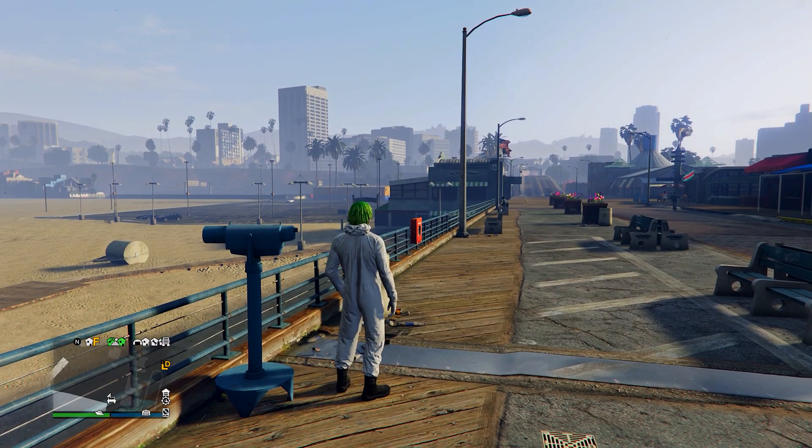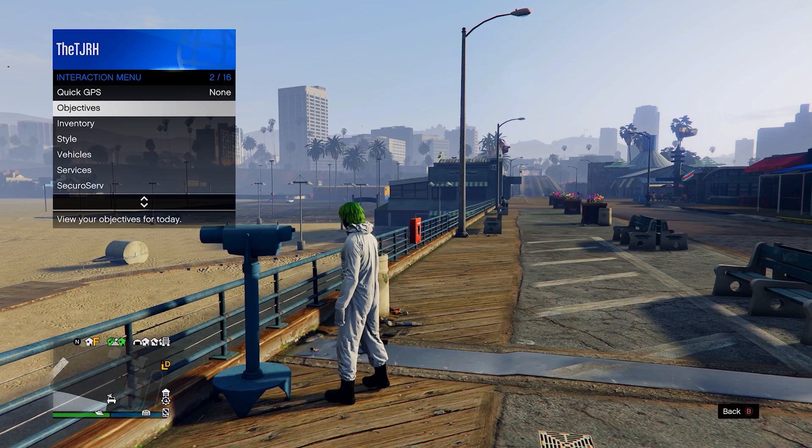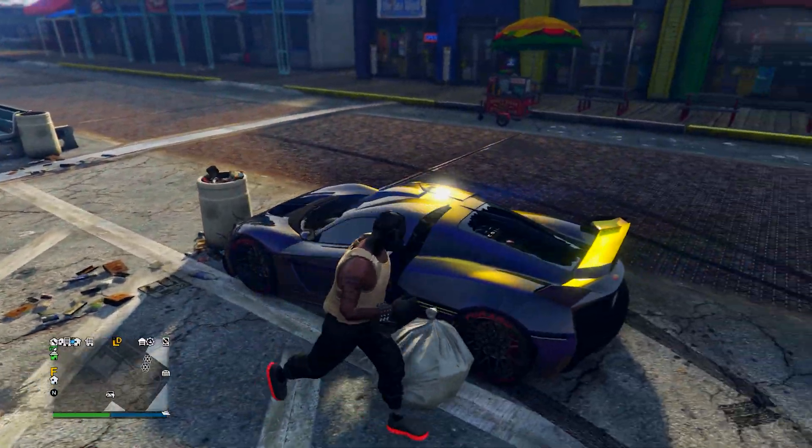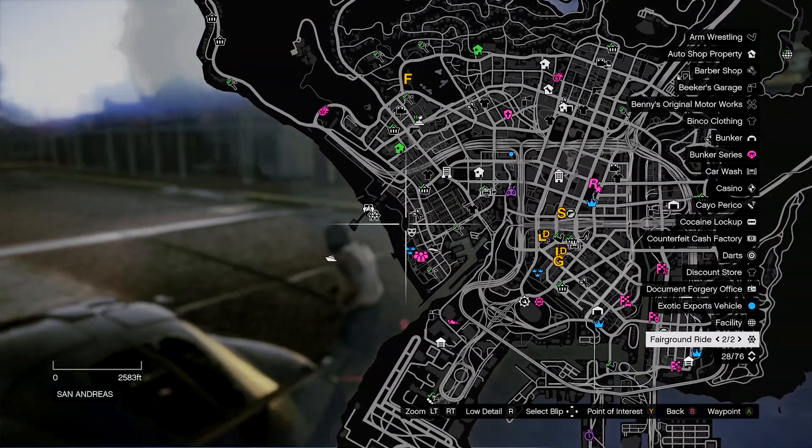Over here, run by and spam right on the d-pad. You should be standing still, so open up your interaction menu, go to outfit, equip the one you just saved, then run away. All you need to do is go to the mask store from here.